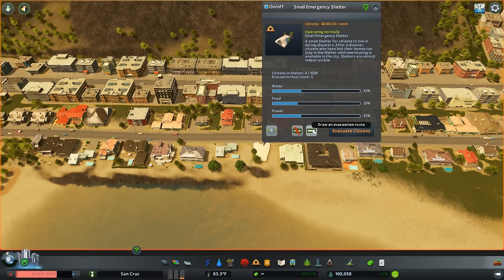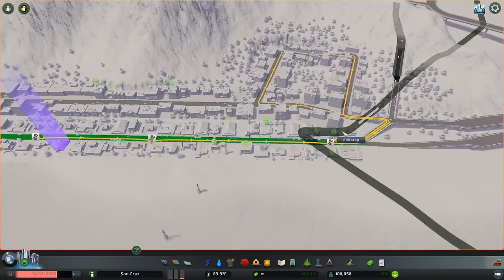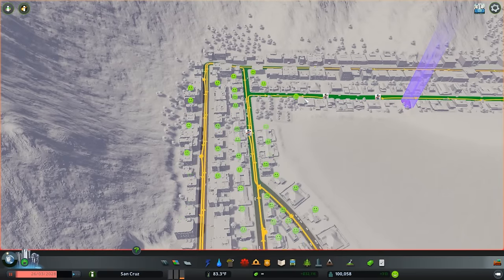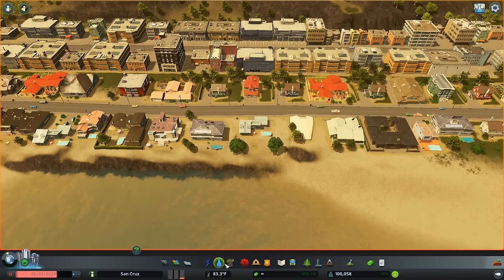After you place the shelter down, you've got to create evacuation routes. My personal tip is that the longer the route is, the longer it's going to take those buses because buses are going to go around picking people up. The more stops you take might mean you need at least a good minute or so lead time before you press 'evacuate all citizens' and get them inside. Obviously the sooner you know when a disaster is going to hit, the better — because then you can start evacuating people earlier and the earlier you start, the more people you can save. So that's something to keep in mind when it comes to the emergency shelters.